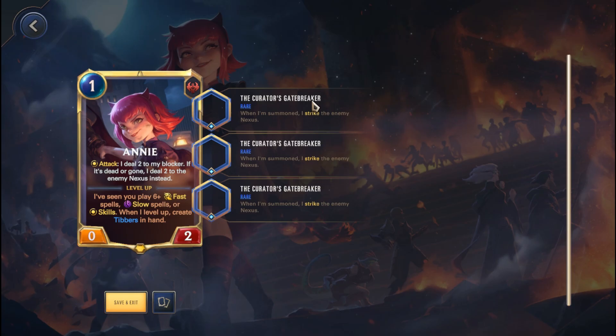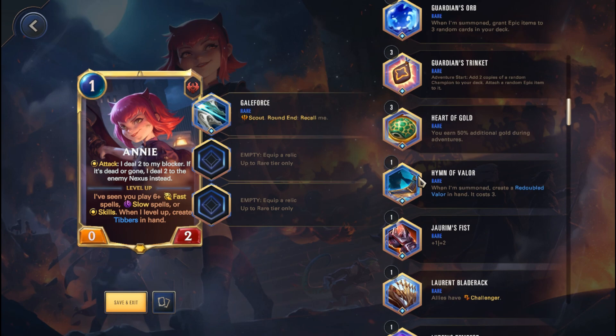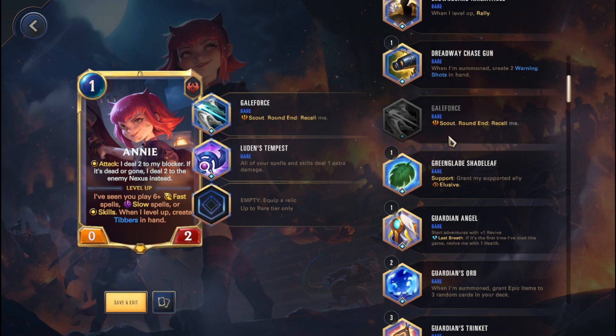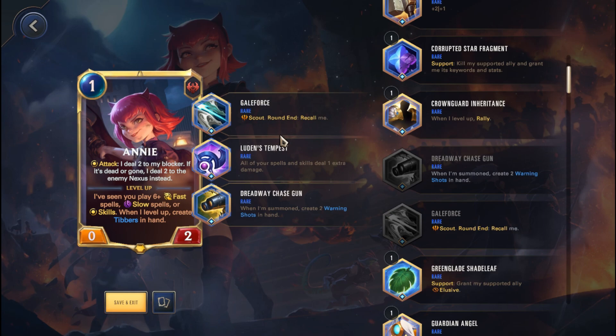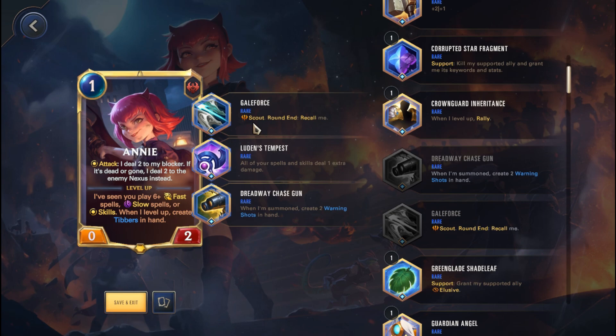In terms of relics with Annie, what I would possibly run — definitely not triple Gatebreakers, that's just a cheesy build I tried for a video — is probably a Gale Force, a Luden's Tempest, and a Dreadway Chase Gun. The idea is that you're going to be able to deal a lot of damage consistently, because whenever you summon Annie you're going to get Dreadway Chase Gun here with two warning shots to the Nexus. With Annie's Luden's Tempest and of course the star powers you're going to be dealing a lot of damage. With the Gale Force she gets recalled, you summon her again, and she's able to just consistently deal damage to the Nexus.